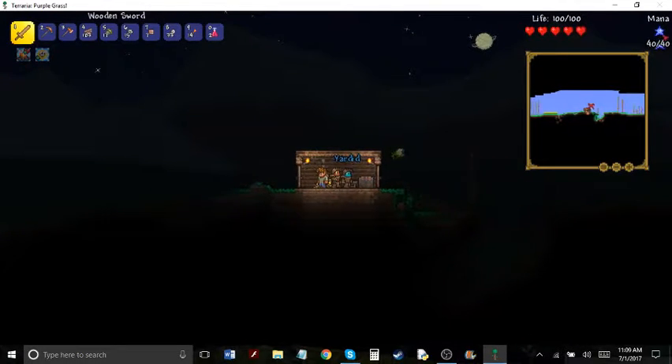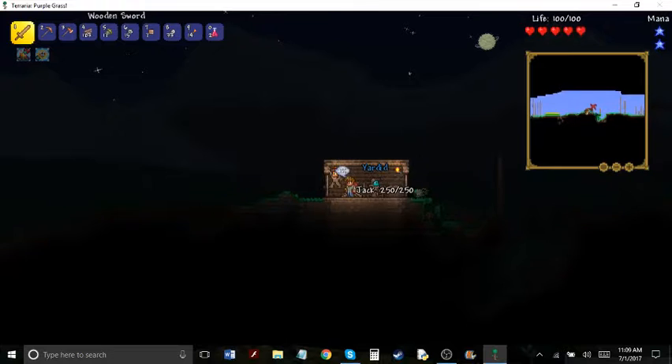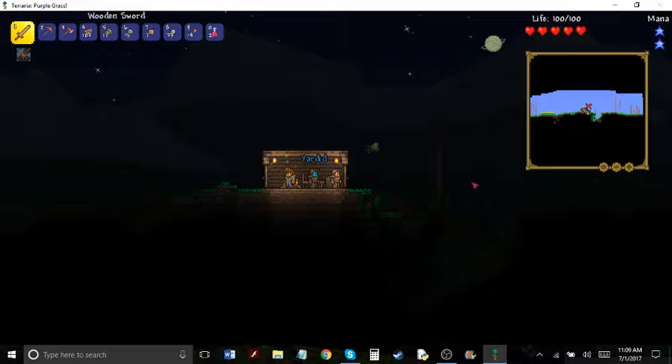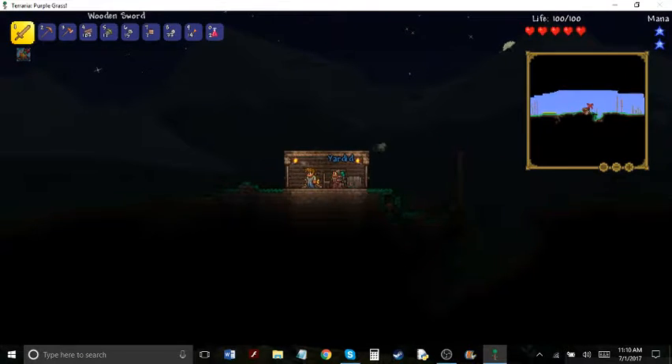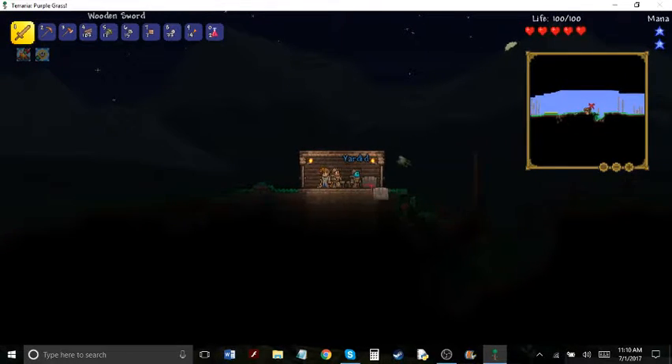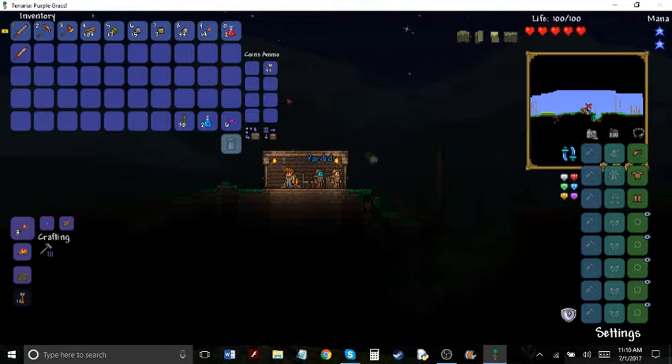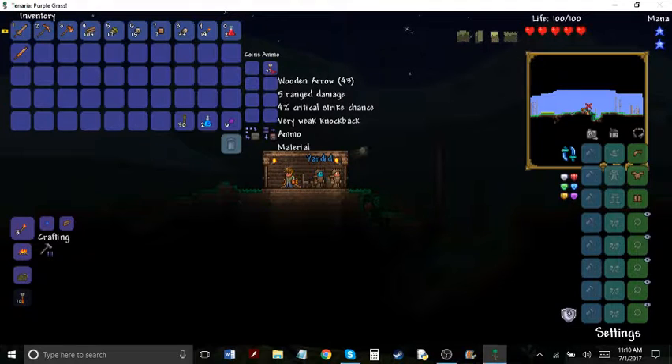I don't exactly remember how to do things. We'll be fine. We're just being attacked by like 10 million zombies. Here, how about you go attack them while I go search? I don't wanna die. Why do I have 43 arrows? Probably because of enemies we've killed.